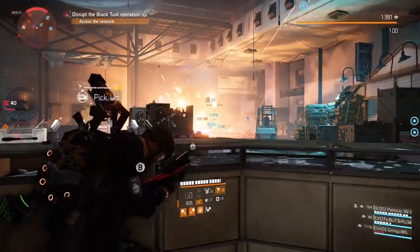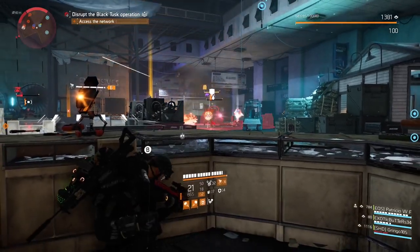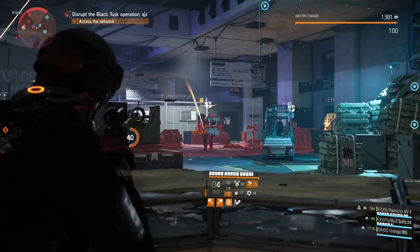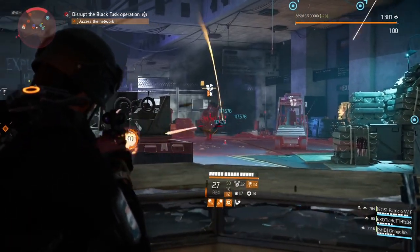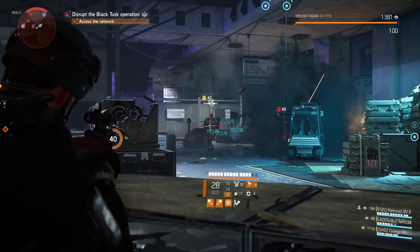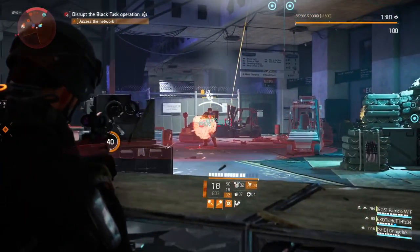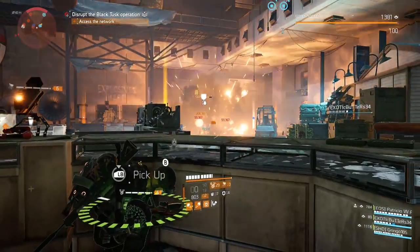Some of you may have seen my boom heal build where I was using the artillery turret and the fixer drone. Now this build allowed me to deal a lot of damage and I used my weapon quite a bit, but I also had a lot of status effects that allowed my bleed to be a lot more effective. However in this video I decided I wanted to go for a more support-oriented version of the same build.